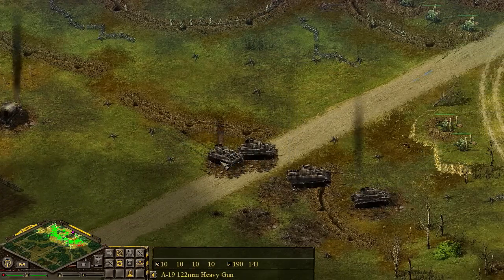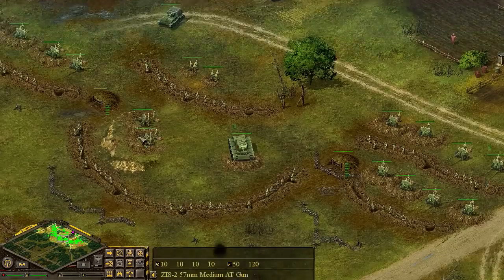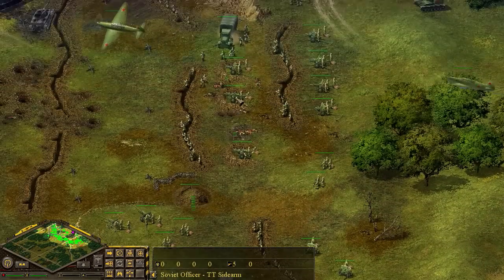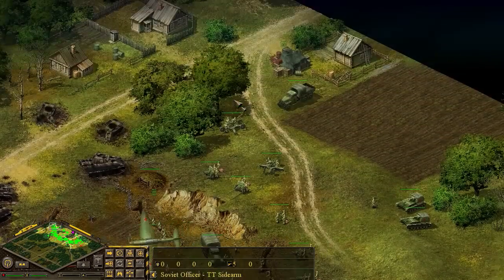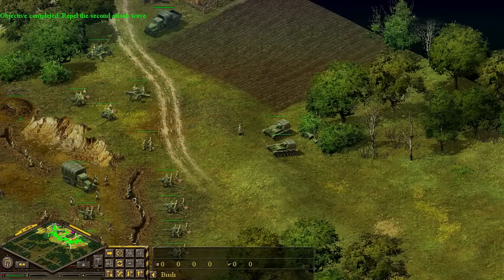That Panzer IVG is down - smoke coming out of the turret there. Beautiful. Let's try to plug some more holes. We're in a defensive position, so all we can do is hold to the best of our ability. The second attack wave is down.